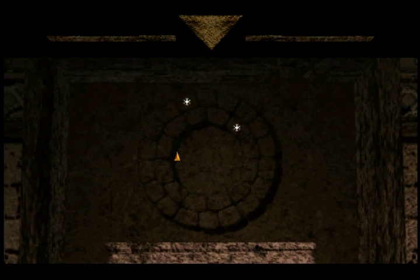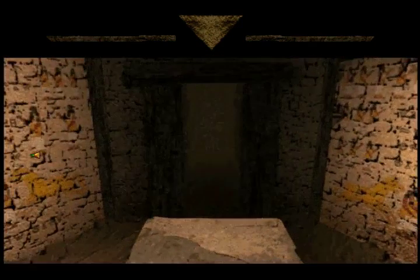Two out of twenty-four, or one twelfth of the way to the end. And those are probably the easier puzzles. I haven't yet mentioned the horse and human paintings on the walls in here. Now I have.